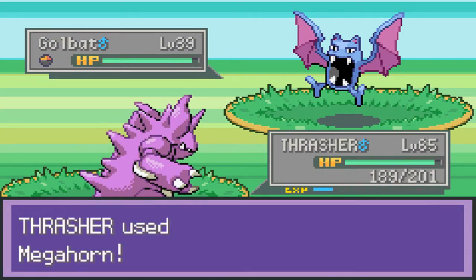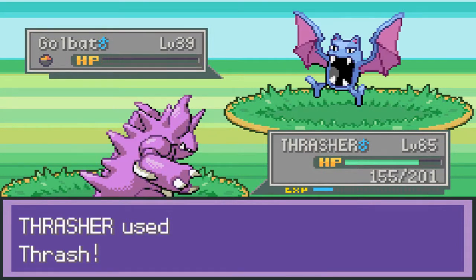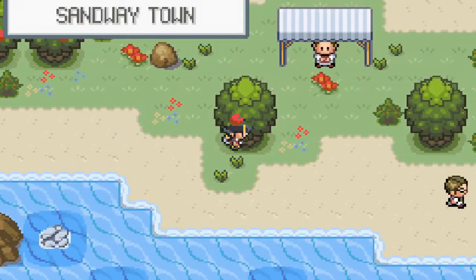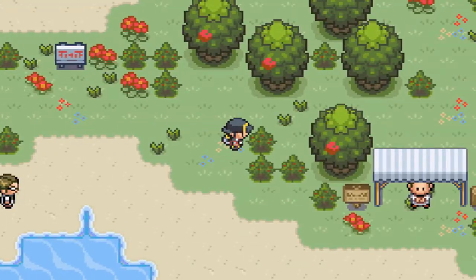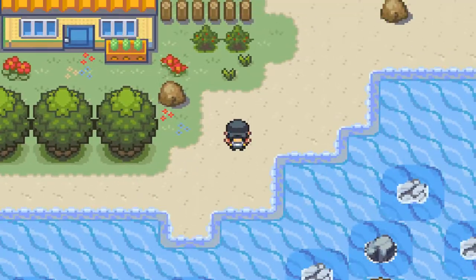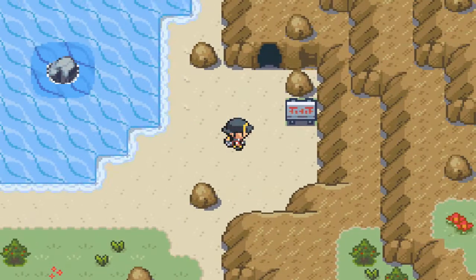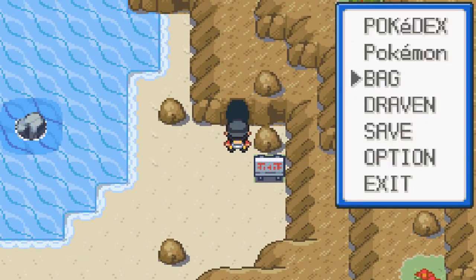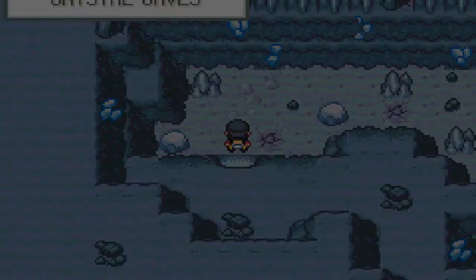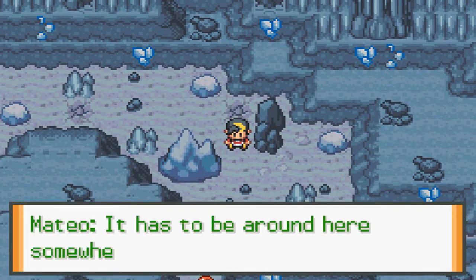Let's go ahead and use Megahorn and then Rash — we get experience points. Now before we complete everything else I'm just going to walk through everything. There is something we still need to do right here — if you guys remember our friend who was looking for the Crystal Onyx, I'm going to have to save the game and go in here and check things out. Here we are in the Crystal Caves and here is our buddy looking for that Crystal Onyx.